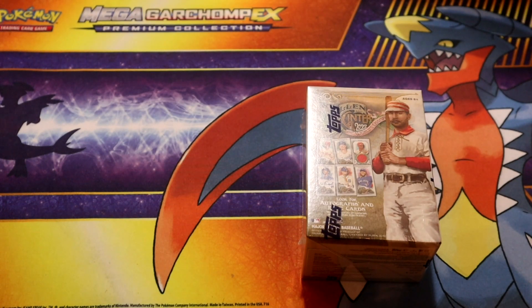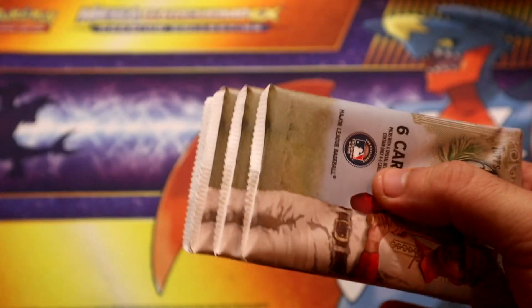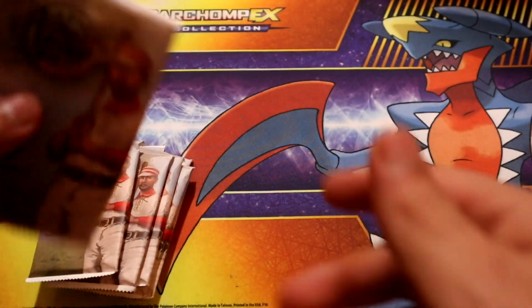Hey, what's going on guys! Today we're gonna be opening some baseball - it's gonna be the 2022 Allen and Ginter blaster box. Let's see if we can actually manage to pull some goodies out of here. I get what is this, 48 cards? Honestly they're not cheap, but let's see if we can actually manage to pull something cool.